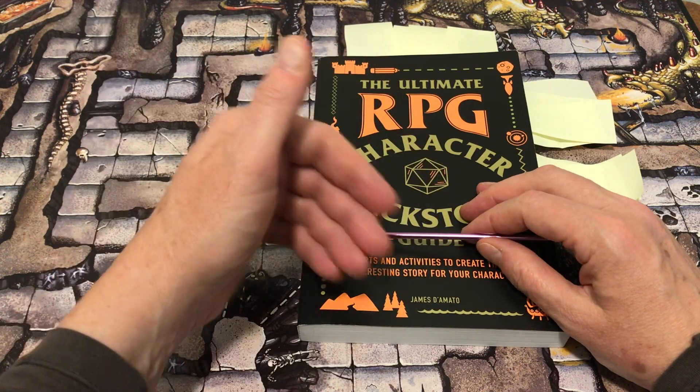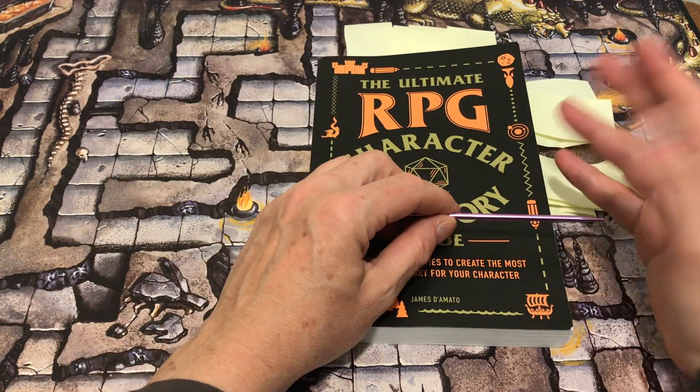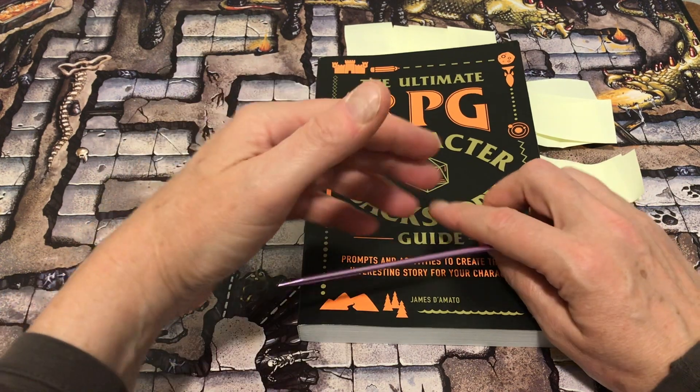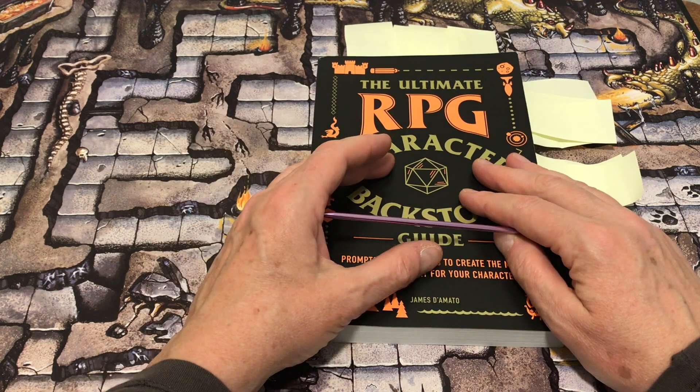It's like changing the scene in a novel or a movie. A GM sitting around the table can do this too, but it can be difficult with a group to focus in so narrowly on just one character or one player.